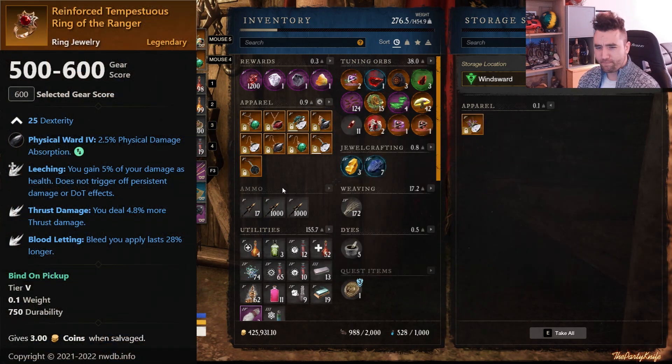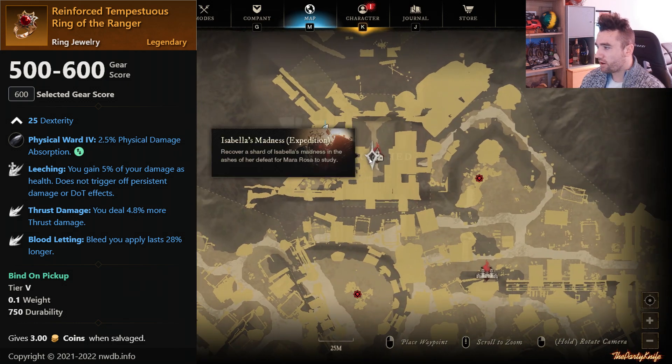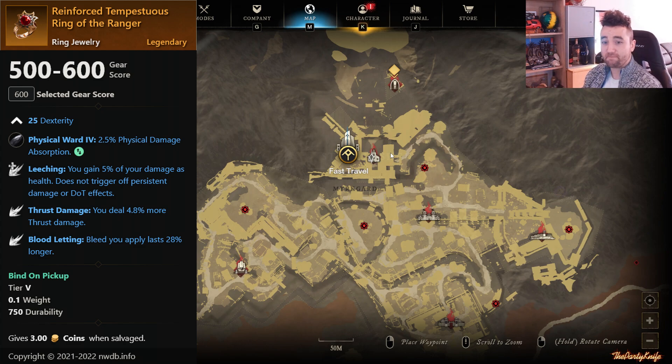Then we have the Reinforced Tempestious Ring of the Rangers, which I don't have. It has Bloodletting, Thrust Damage, and Leeching — a good ranger-to-ranger ring. But it only drops in the cache — essentially the little case you get for finishing the Tempest questline and running Tempest Dungeons. Don't let the name fool you; despite being called the Ring of the Ranger, it is actually a named and upgradable piece. I'm pretty sure I had this ring and salvaged it because I assumed it wasn't a named piece — but it turns out, it is.